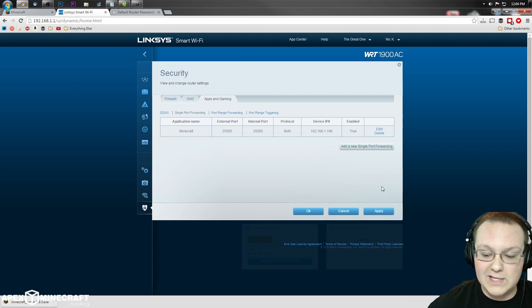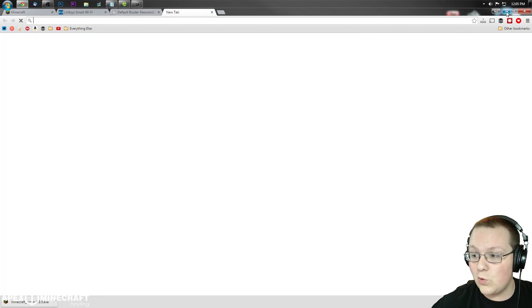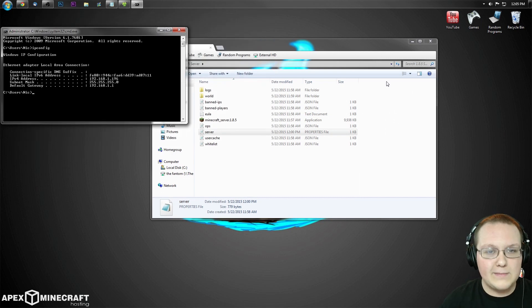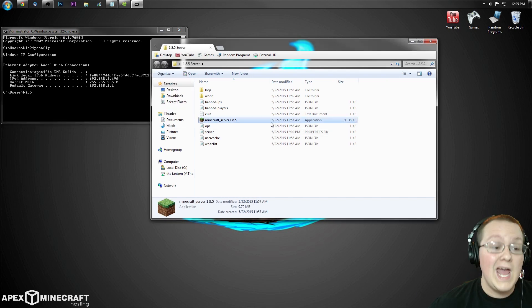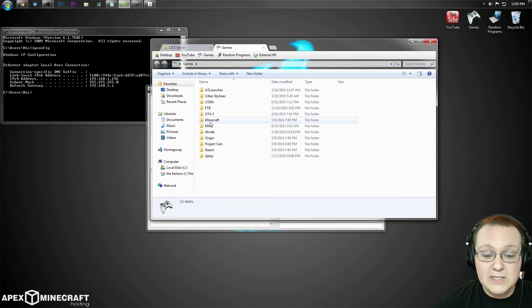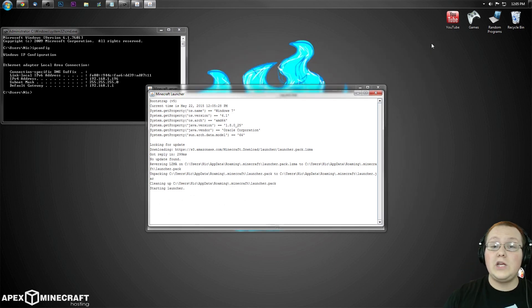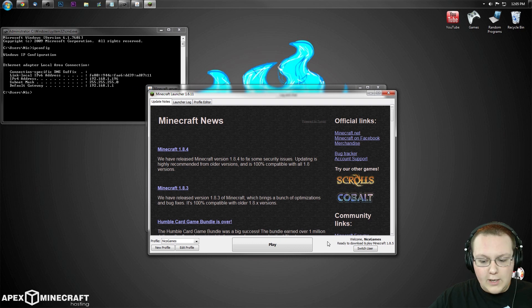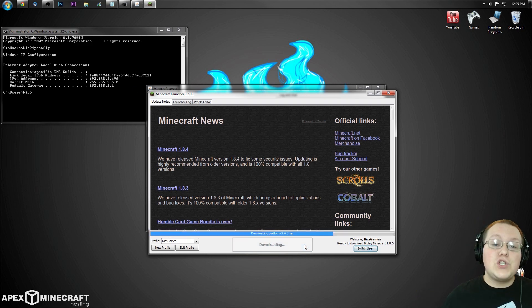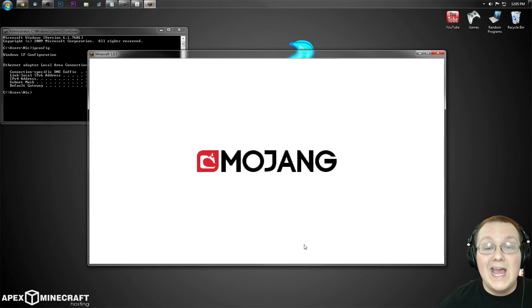We're almost done — let's show you that the server is up and running. Click Apply, wait for it to change, and click OK. You can basically close the browser now. To officially get your server running, double-click again on minecraft_server.1.8.5 and click Run. Now launch Minecraft 1.8.5. We're going to join in two ways: using your IPv4 address first, then your public IP. If you can join with your IPv4 but not your public IP, check your firewall or review the port forward — make sure you used port 25565 and set both UDP and TCP.